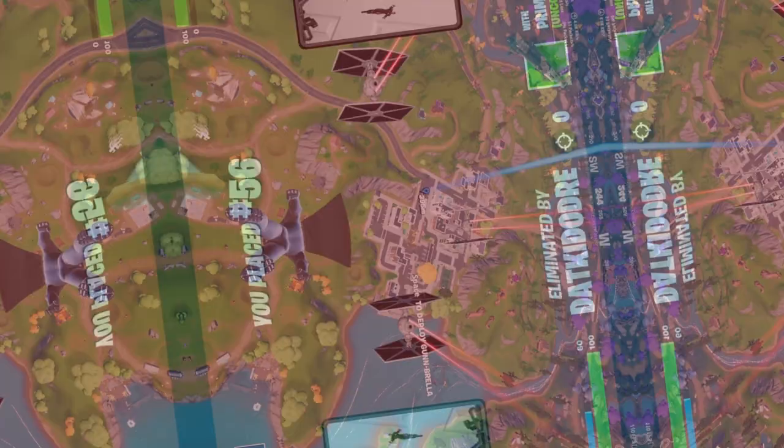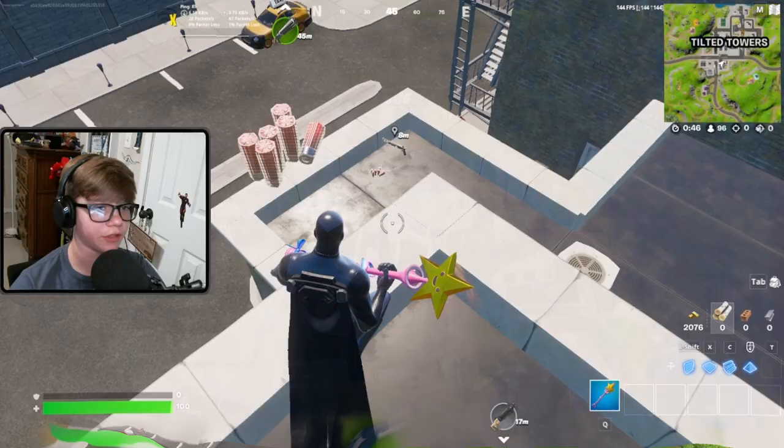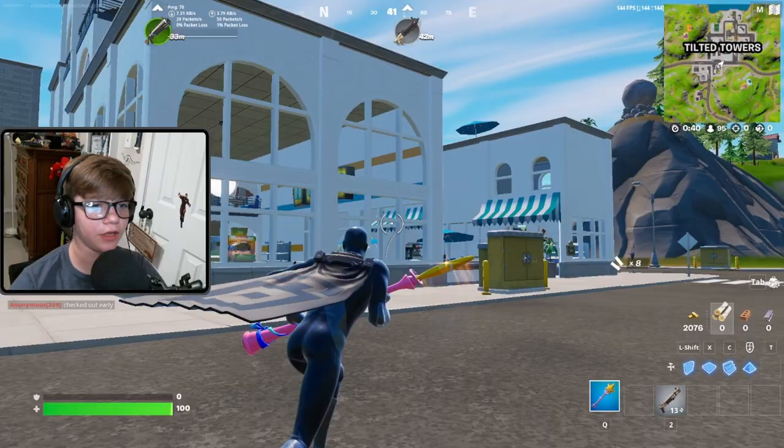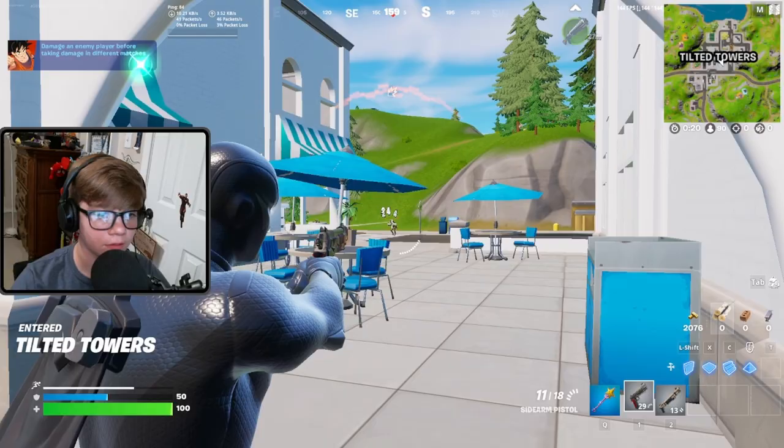Next game - I'm just going to land at Tilted and hopefully one of the capsules comes near so I can get the mythics, take the ammo, and grab the Striker AR. It also looks like they've built a new building at Tilted - this is really cool, didn't know that!